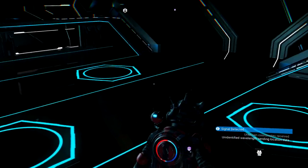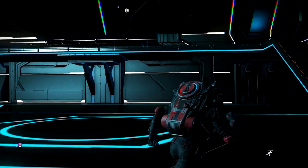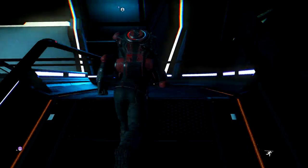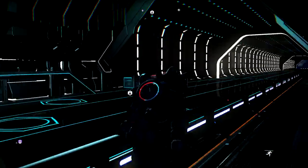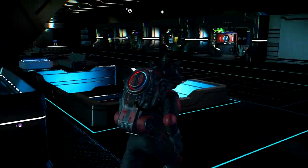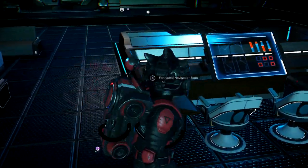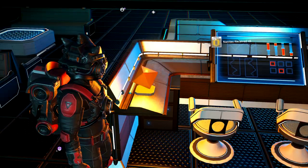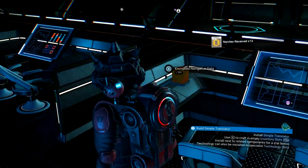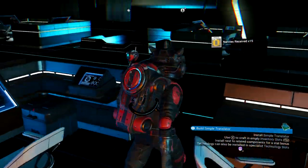Let's go see the nanite stores over here now that we have a cartographer — that's craziness. This looks basically the same. Always check these cool orange and blue cubes — navigational data. I got nanites from that. And the nanite symbol is different too — it's a different symbol now.